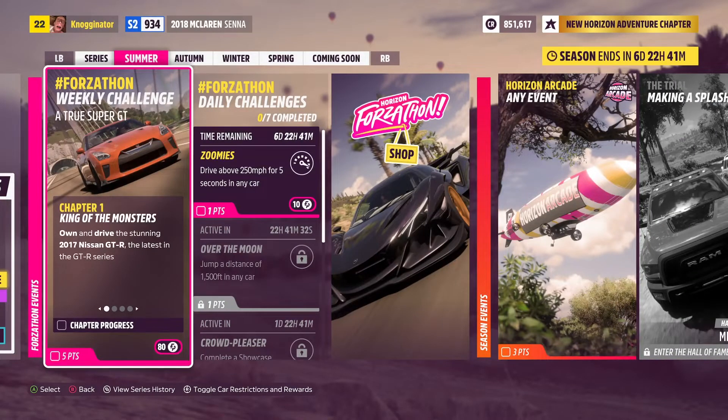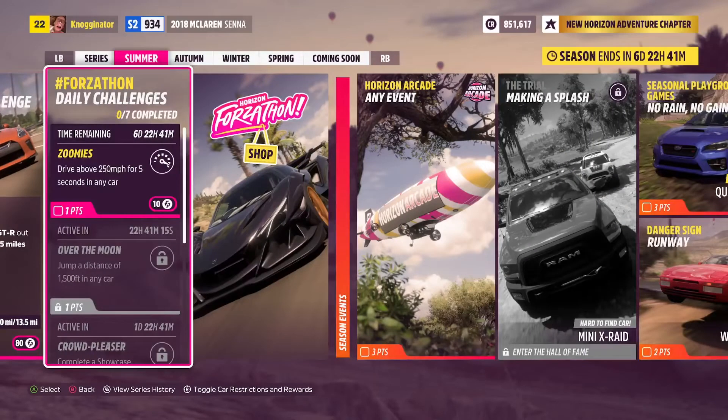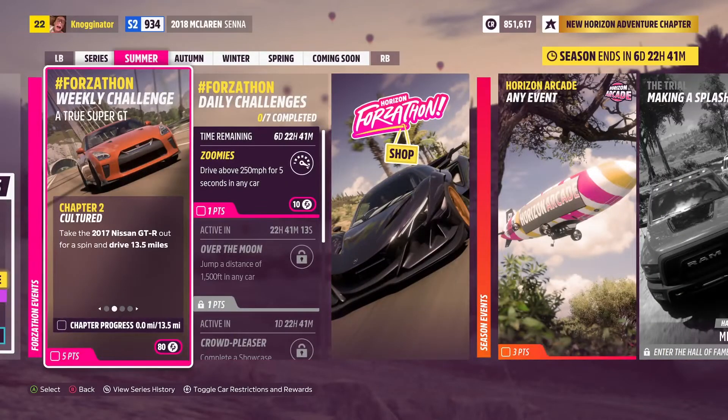So this week — we saw last week it was the Nissan Fairlady Z — this week it's the Nissan GT-R. All you have to do is buy the 2017 GT-R, which is going to be pretty easy. Then you want to drive for 13 miles — don't even worry about that, just drive the car while doing these other things. You get to do the Chapters in order, of course. Then you have to do six total stars from Danger Signs, which is also not that difficult, especially if you upgrade the car.